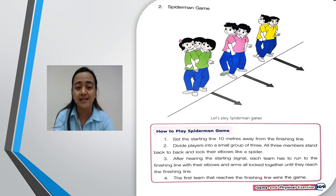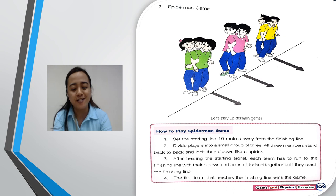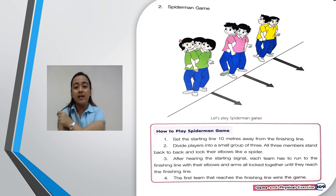Third, after hearing the starting signal, each team has to run to the finishing line with their elbows and arms locked together, staying locked all the way until they reach the finishing line. Fourth, the first team that reaches the finishing line wins the game. So that's how you play the Spider-Man Game.